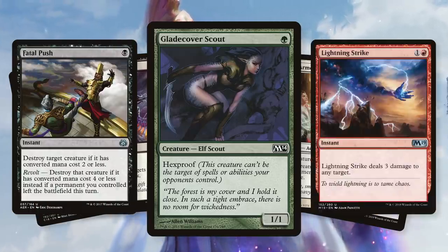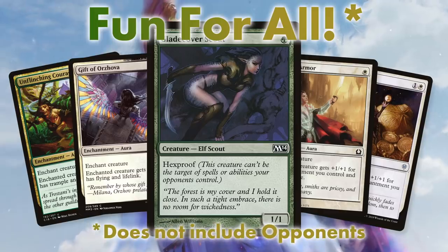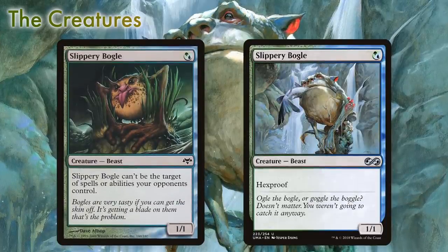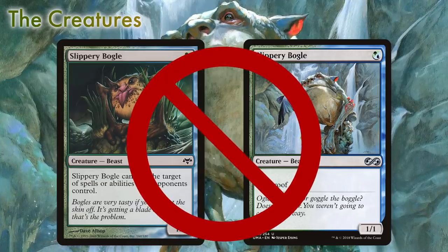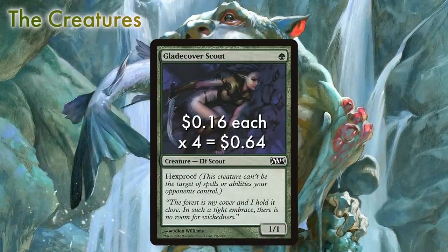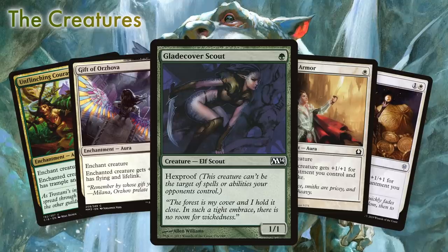Those fatal pushes and lightning strikes bounce right off thanks to Hexproof — a deck that's infuriatingly fun for everyone, except perhaps our opponents. Bogles builds get their name from the creature Slippery Bogle, a one-drop from Eventide that we could target and our opponents could not. Sadly, the Slippery Bogle isn't legal in Pioneer, but its long-lost twin Glade Cover Scout is — a simple, untargetable 1/1 that we can suit up with all sorts of powerful auras.